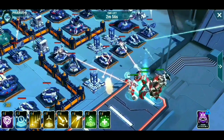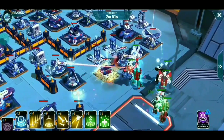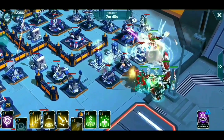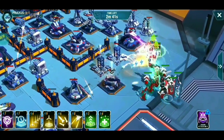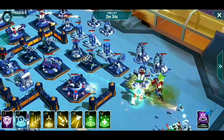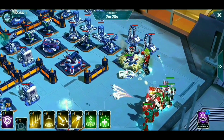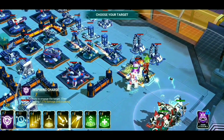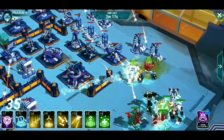Here we go — engaging this base from the right. The objective is to bring Prime here so we keep the bots to one side. I'm going to use Streetwise's ability right away to speed up the team by 30%. That laser is attacking my guys — I'm going to drop Cybertron Jetfire: he takes out that laser with one shot. Really nice ability with all those extra points. Let's work our way to the HQ. Let's use Streetwise's ability one more time to give these bots a 30% speed boost, and let's use Cybertron Jetfire's ability again — it almost took out that mortar with one shot.